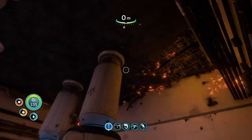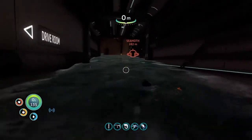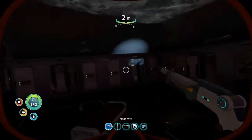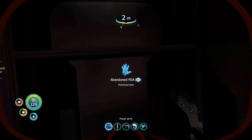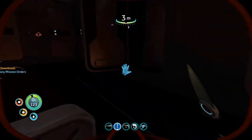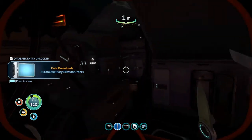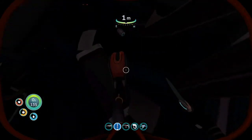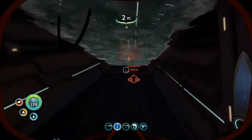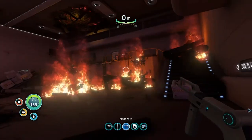That looks really weird. So we fixed the Aurora - I still don't think we're going to be able to fly it. Grab some air, let's go in. We got a PDA and med kit. Over here is a PDA - there's a couple of PDAs in here. We got a power cell, battery, water, lots of water. Prawn bed. Look at this place. There's this thing over here that looks like a giant transformer.